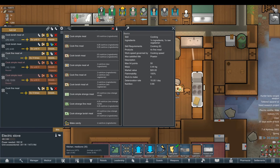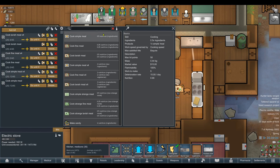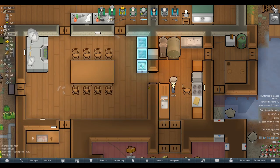We're cooking simple meals times four, then lavish meals times four, then fine meals as well. Let's put lavish meals at the top priority, then simple meals, then fine meals after that — so we're always getting the best food first. It's not the safest method because we could cook ten times the amount of simple meals compared to lavish meals, but I think we've got enough resources not to worry about it too much.